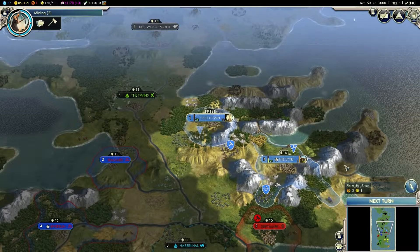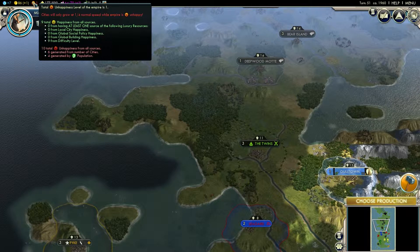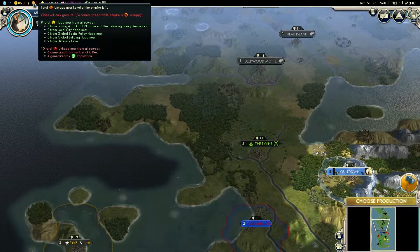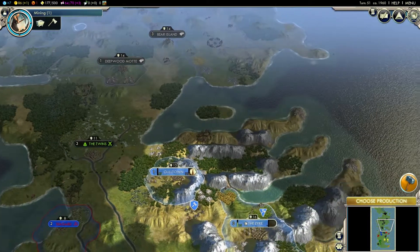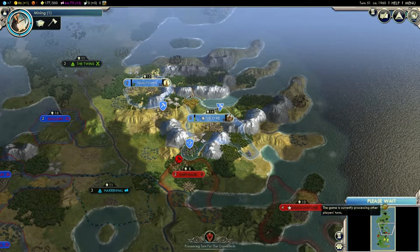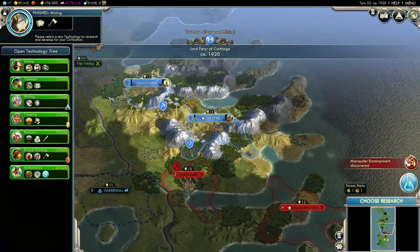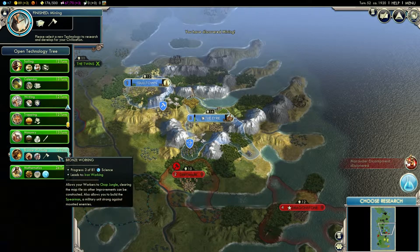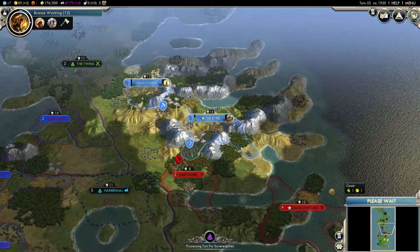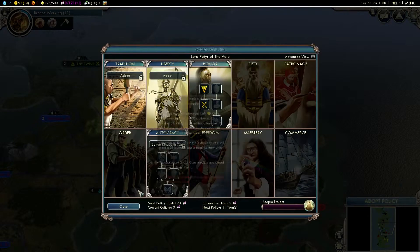Screw it, why not? I'm going to get you to build a monument, shall we? Na-na-na-na-na! Yay! Minus one happy. What was that? Right, let's make another city! Yay! We shall go for Bronze Work.